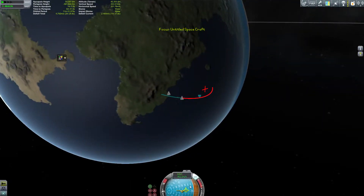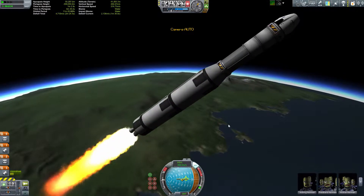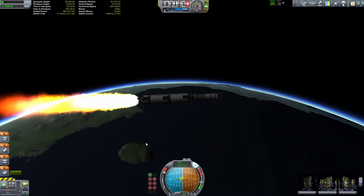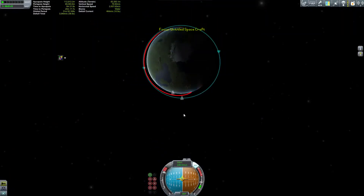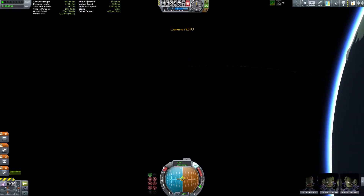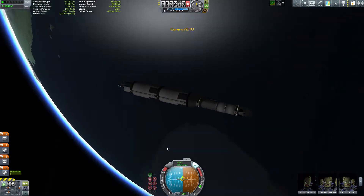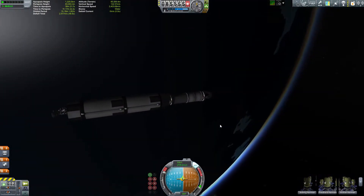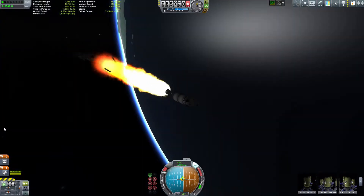We're just kind of scooting along here and we have hit orbit. If you notice, I still have that core stage and I still have some fuel in that core stage. So I thought, why not go to the Mun? See how far these two engines will actually take me.